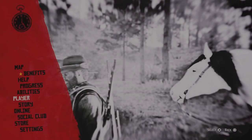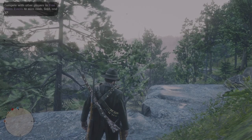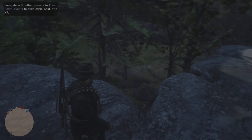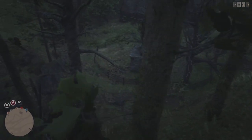Anyways, what we're going to want to do to force spawn all the items in is simply just stand generally in the middle, press Start, and go down to Online, then click on Free Roam. What we're doing here is force spawning in all the day cycles at one time, so we can easily just collect them all without actually waiting for that day cycle to land. Normally there'd just be one or two items here, but today we're going to get all of them.